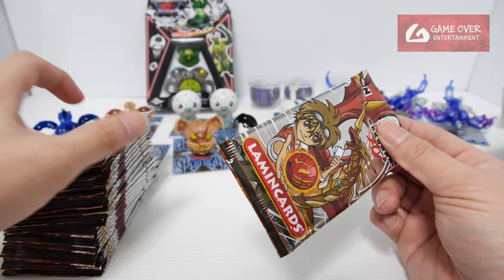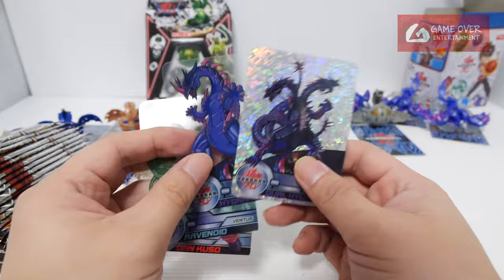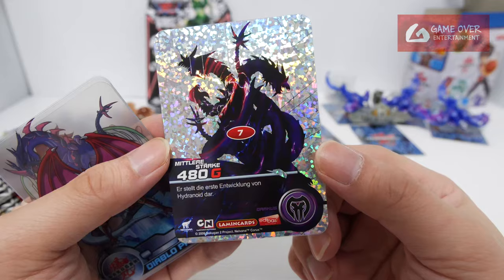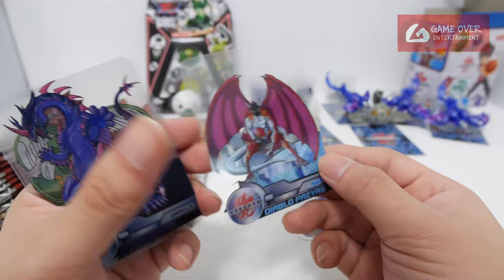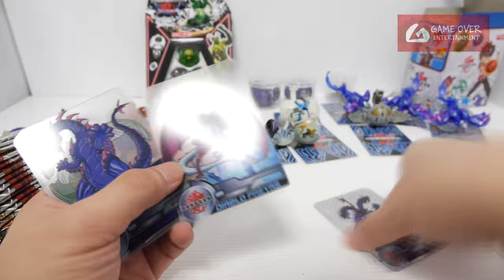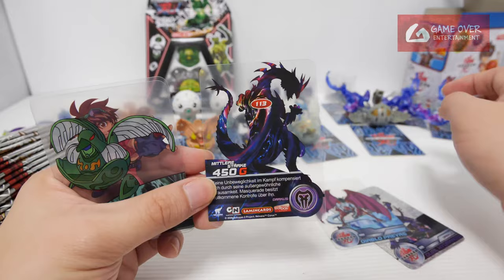I'll just open one pack to take a look at what it looks like inside. The foil looks really nice. So there are 5 cards - one is a foil card. Darker steel Hydranoid - there's a G power of 480. We have Diablo Pyrus on the back, also with a power. I don't know how to read this but I think it's an Aquos Bakugan. It's a bit thinner than I expected. The back actually has more details - it's like a Galactic kind of form. 480G.